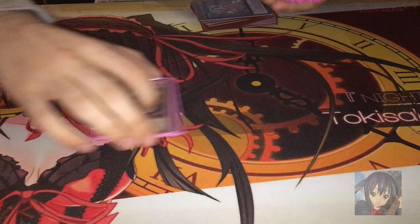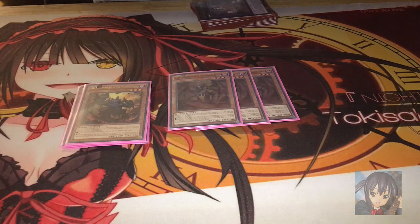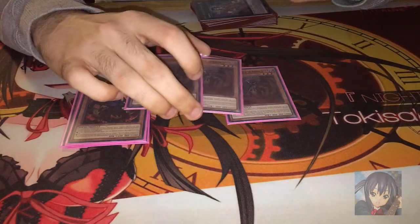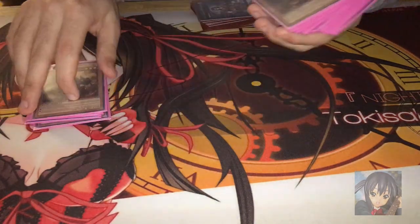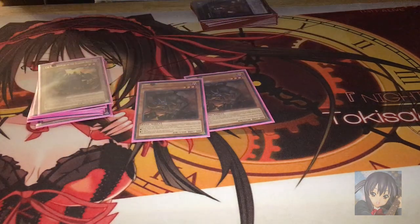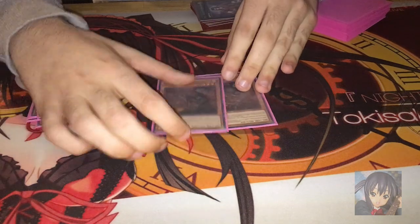I'm playing triple Scarm. Scarm is still at 3 and he's your search engine in this deck. You'll search out your Tour Guide mostly first, and if needed you can set the other Burning Abyss monster that's needed for your next turn. I'm playing double Cagna — I'm actually planning to get one more Cagna because he replaces your Graphas, since you can send down Traveler and Good and Evil, and it's broken.